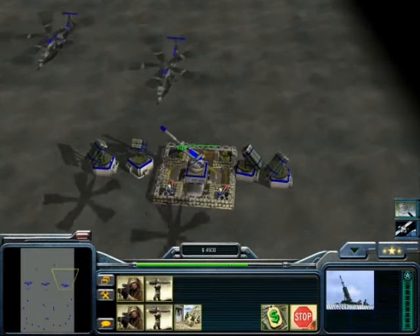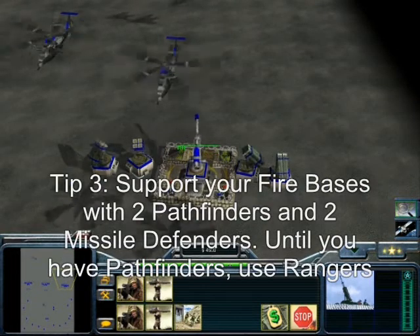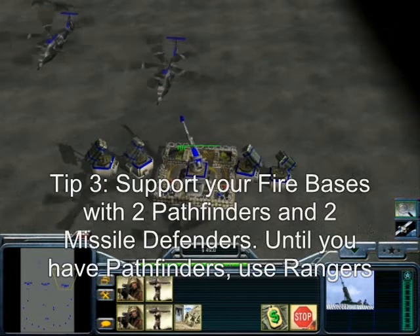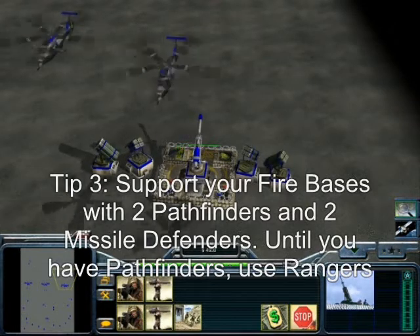The firebase is equipped with Pathfinders to quickly kill infantry and two Missile Defenders to destroy tanks. In the beginning you won't have Pathfinders — use Rangers instead. They won't do the job as well, but it's better than nothing.